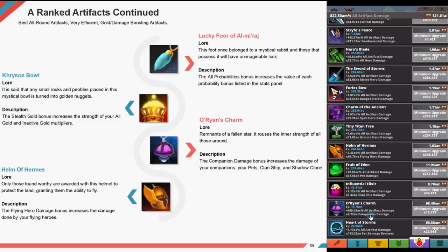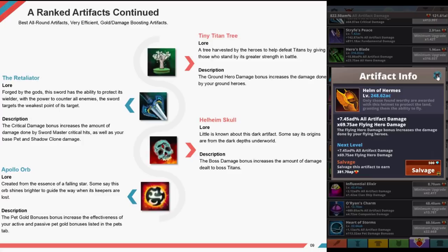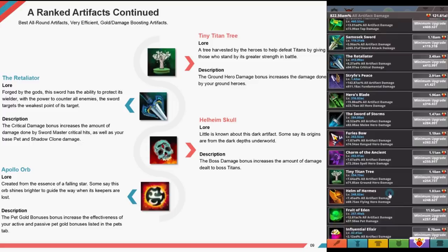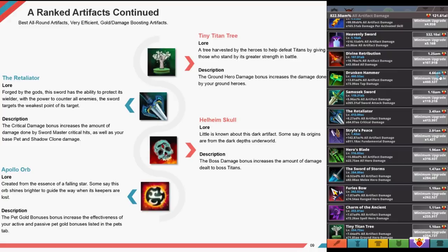Helm of Hermes — all those found worthy are rewarded with a helmet granting them the ability to fly. The flying hero damage bonus increases damage done by your flying heroes. Tiny Titan Tree — a tree harvested by heroes to help defeat titans. The ground hero damage bonus increases the damage done by your ground heroes. The Retaliator — forged by gods, this sword has the ability to protect its wielder with the power to counter all enemies. The critical damage bonus increases damage done by the sword master's critical hits, as well as your base pet and shadow clone damage.